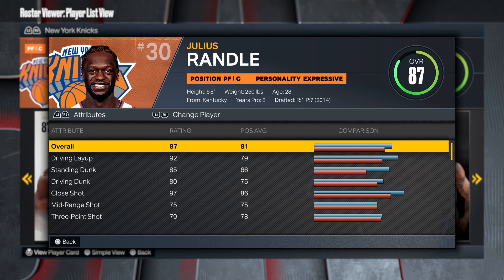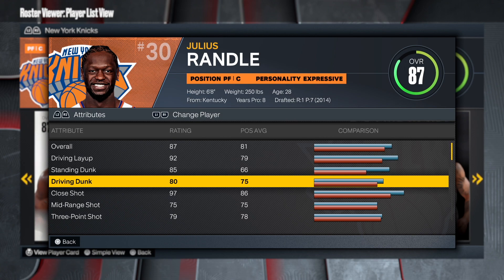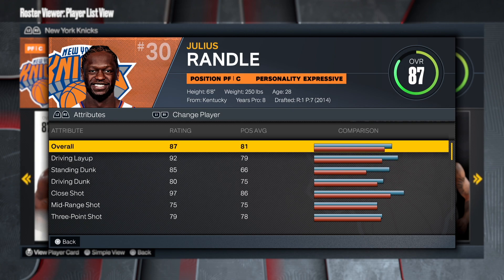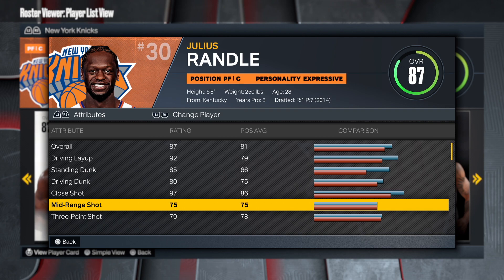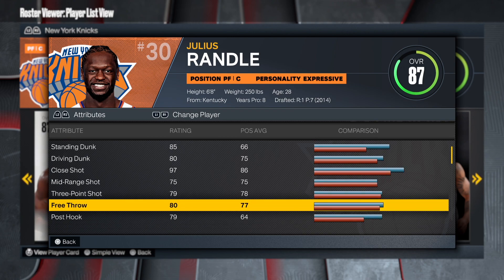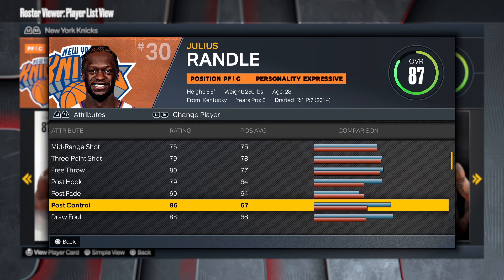Overall he's an 87. He has a high driving layup which is amazing, the standing dunk is amazing at 85 — I think that gives you a silver riser if not gold. The 80 driving dunk gets you quick drops, and the close shot is also phenomenal, so the inside game is going to be really really good. You can shoot mid-range at 75, three-point shot at 79, which is solid for a build like this, and 80 free throw — you can use this in the park.